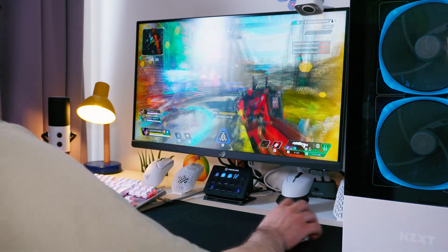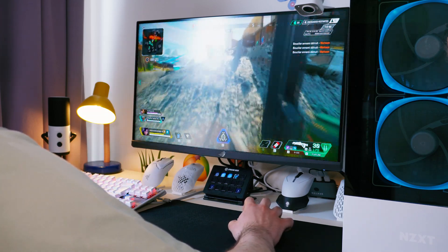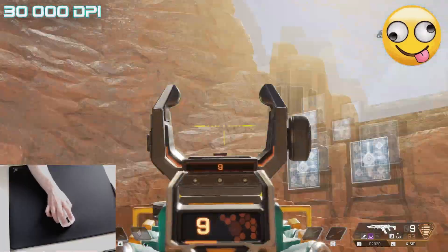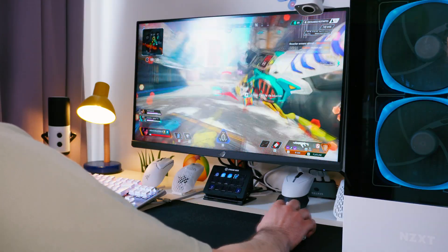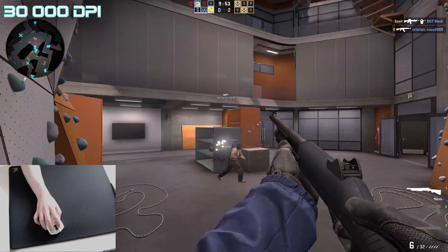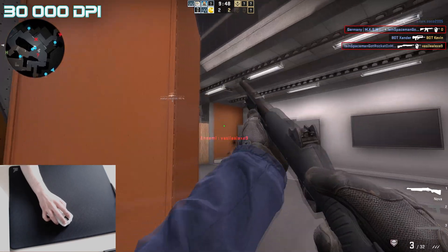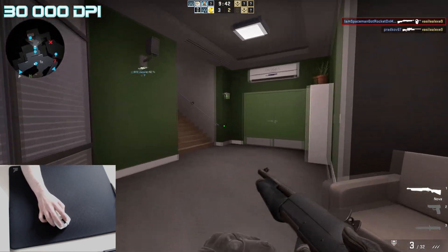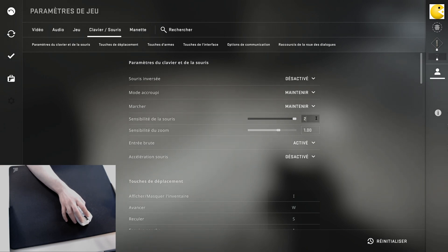Hi, my name is Oli and today we will check DPI, or in other words how to fully use the potential of your mouse DPI without playing poorly. I mean using your mouse's full DPI potential without affecting your sensitivity in game. Here I play CSGO with the Razer Viper V2 Pro set to 30,000 DPI. As you can see, it looks like I am playing with my standard 800 DPI. I will show you how to set this up and use the full potential of your mouse.